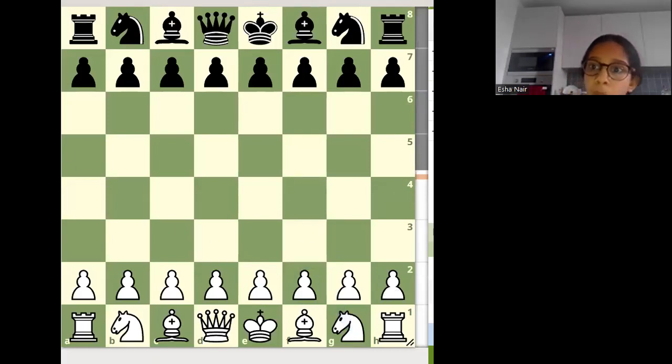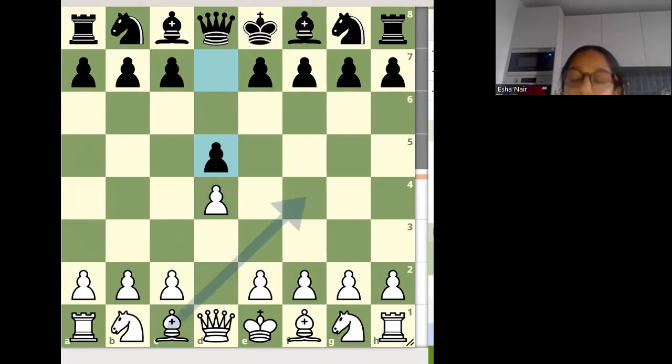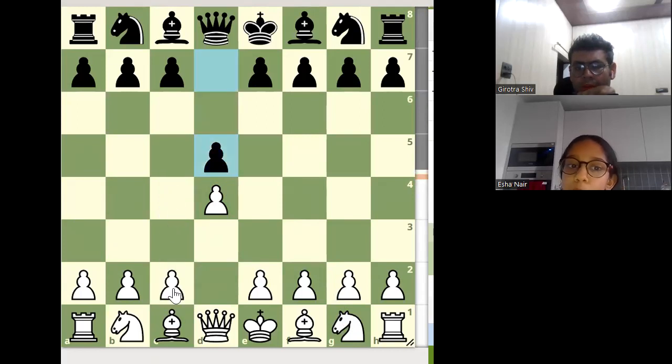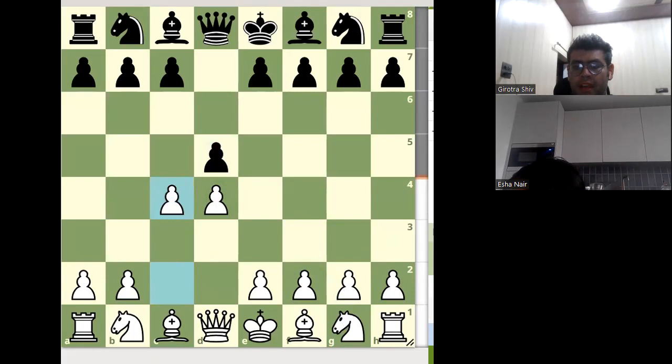Okay, so we are recording this meeting. Queen's Gambit starts with a Queen's Pawn opening: d4, d5. Now what will you call this one? This is a Queen's Pawn opening, right? And this will be a Queen's Gambit if you play this pawn here.